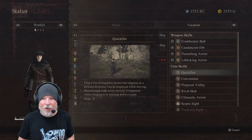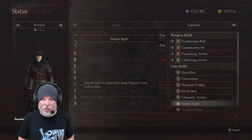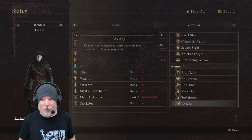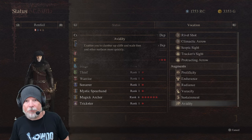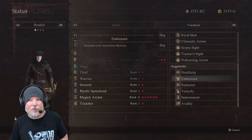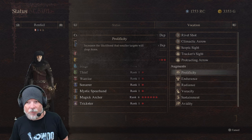My core skills are Quick Fire, Conversion, Pinpoint, Volley, Rivet Shot, Climactic Arrow, Scopic Sight, Tracker Sight, and Protracting Arrow. My augments currently running are Avidity, Sustainment, Veracity, Radiance, Endurance, and Prolificity. I will potentially take more of those.